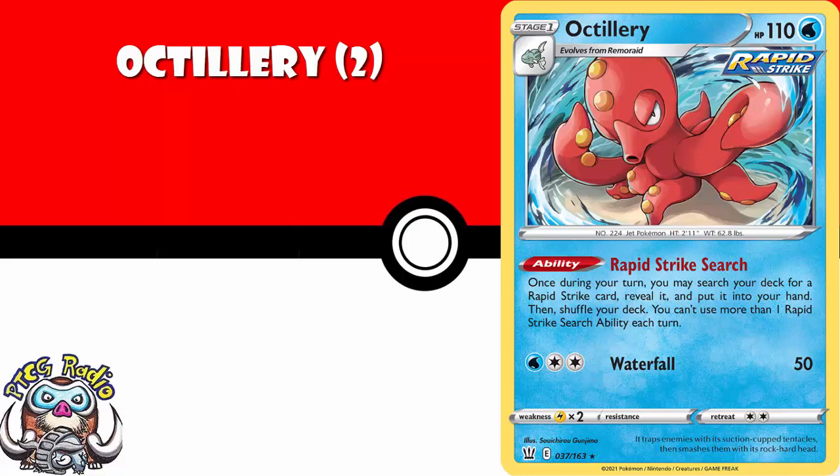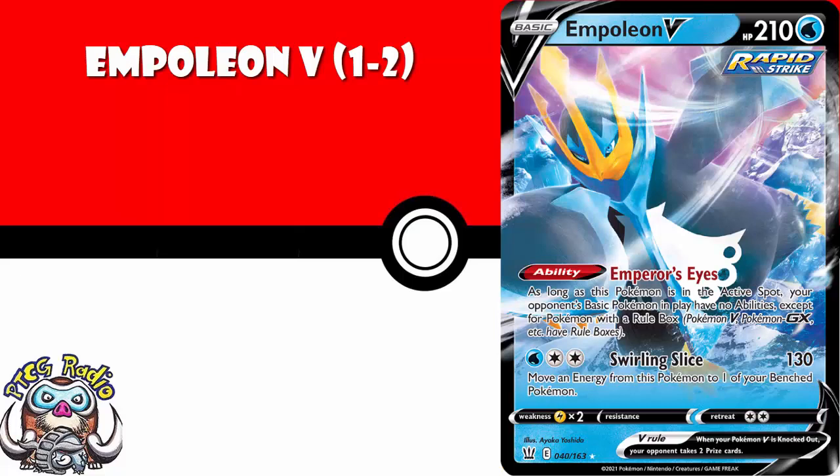I know I'm pointing out another Pokemon V, but I assure you it's the last one. I think you need one to two copies of Empoleon V, purely because it's got an ability that turns off basic Pokemon's abilities that don't have a rulebox. Empoleon V is going to be a great tech in any Rapid Strike deck. I'm not saying this card is amazing — go buy it — but any Rapid Strike deck you're playing in the future, you're probably going to want one or two Empoleon, because if you end up against a deck using basic abilities, it could win you the game.